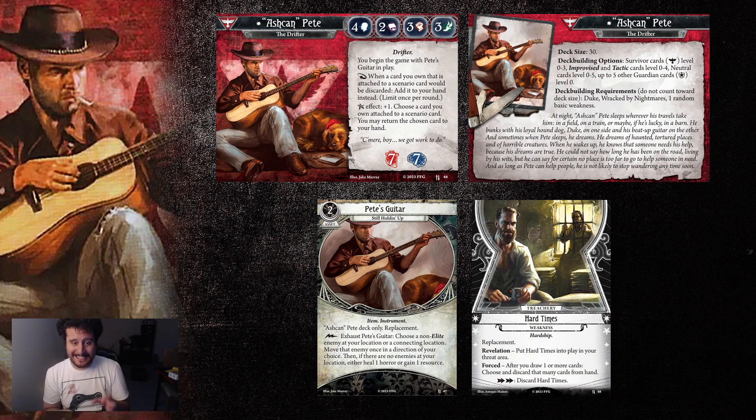It's really nice deck building options. His deck size is still 30, and his deck building options are Survivor 0-3 — so he does not get Survivor 4 and 5, which isn't much admittedly. He has Improvised and Tactics 0-4, which is an awesome pool of cards for his playstyle. He also can have up to 5 other Guardian cards level 0. His deck building requirements can include Duke and Wracked by Nightmares. However, both of his new signatures are replacements, not advanced versions — so you choose either the guitar and Hard Times over Duke and Wracked by Nightmares, or include all four. You can't mix and match; if you do one replacement, you have to do the other.